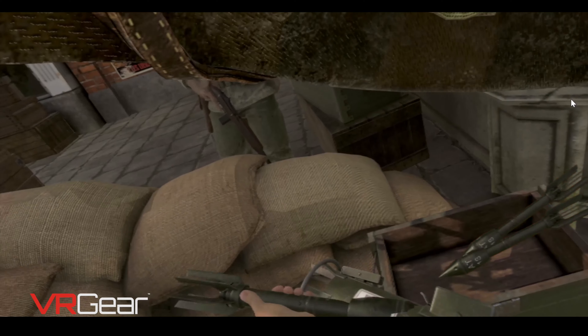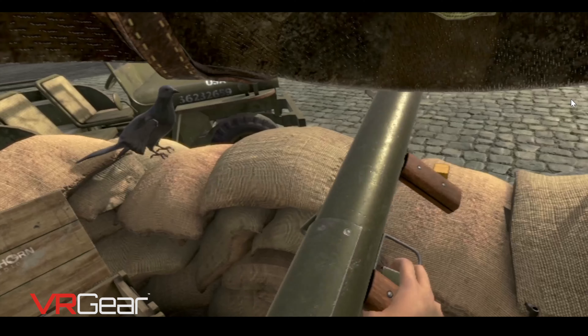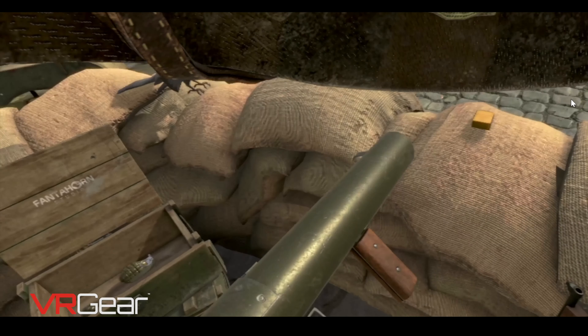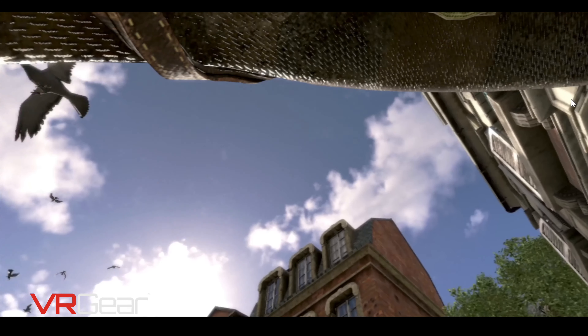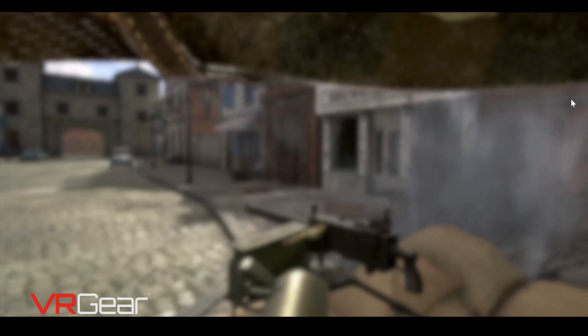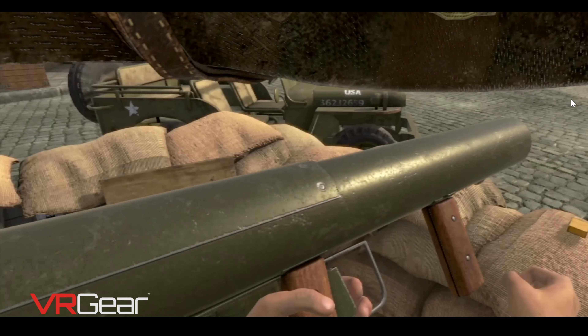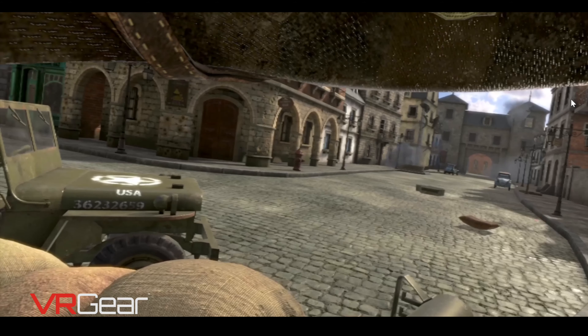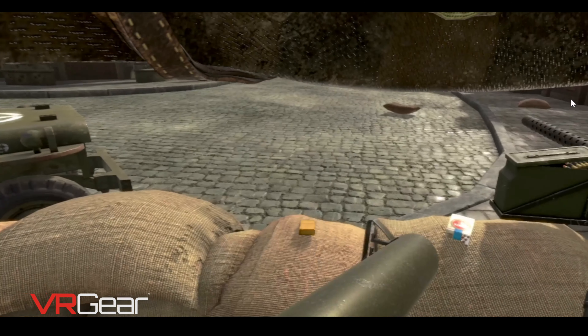You'll play from the first-person perspective. You'll see your hands, and if you look down, you'll see your utility belt and part of your uniform. You don't really see your chest or abdomen — mostly just your utility belt, your hands, and your weapon. Your utility belt holds the clips to reload your weapon, and your gloved hands allow you to fire a weapon, reload, throw a grenade, pull the pin of a grenade, and occasionally light your fellow soldiers' cigarette when they ask for it.